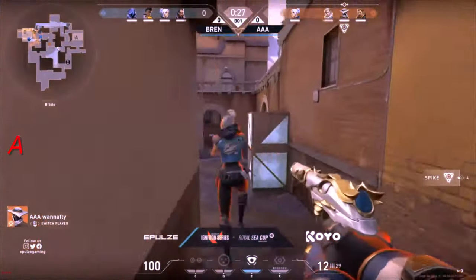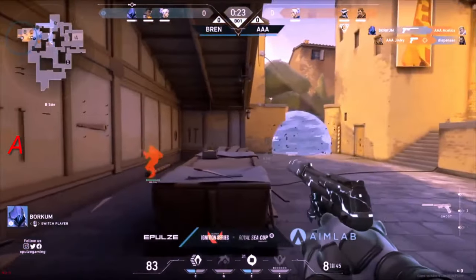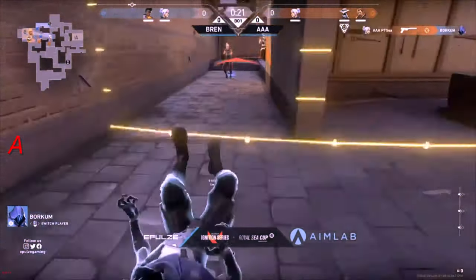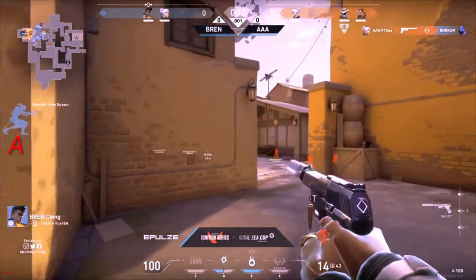Here comes the Cloudburst as well. We're going to block off the defense spawn. Of course they're making their way in, but trades are coming out left and right. Gini takes out Dispenser, not before Borkum takes out as well. But there goes PTC, fragging as usual. Borkum goes down.